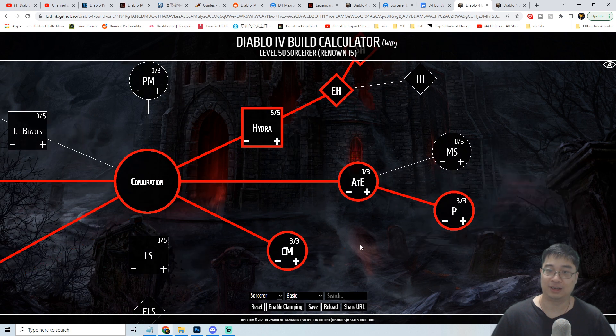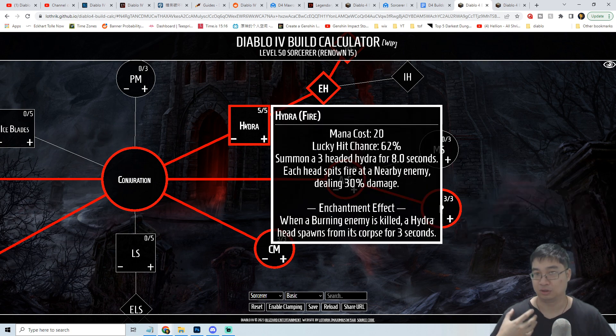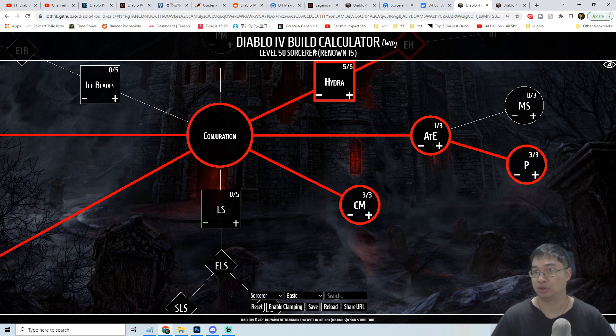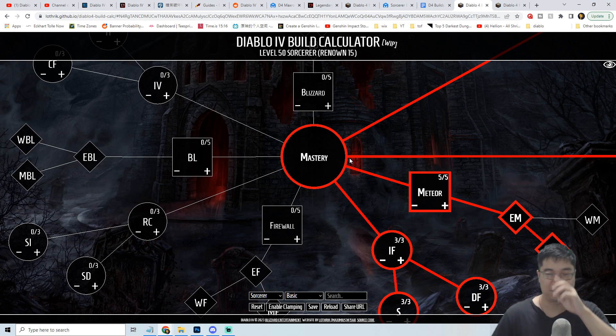Because we've taken Glass Cannon, some of the defensive passives we can take include one point into Alignment of Elements and three points into Protection. This means using a cooldown grants us 30% of maximum life as a barrier for five seconds — very interesting since both defensive and offensive skills have cooldowns, which can constantly provide a shield to reduce incoming damage to health. We also have some additional passive damage: while hydra is active we deal 6% increased overall damage. This is optional since each perk only gives 2%, so if you have spare points you can invest here, but it's fine to go elsewhere.